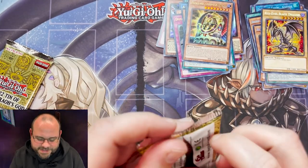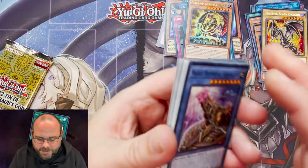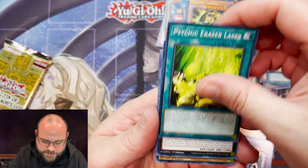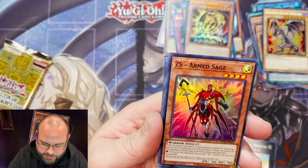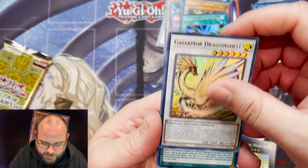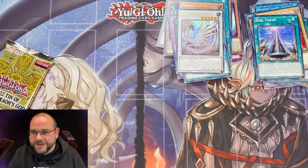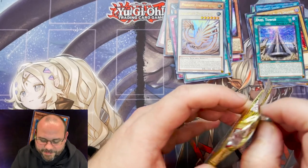Two more packs here. Love to pull a Pot of Prosperity from these. LaValle, Gunkin Sioux Ship, ZS Arms Sage, another Heritage of the Light, Galamoria, and the Duel Tower — it's a legacy card, Kaiba's Tower. That pack was kind of meh.